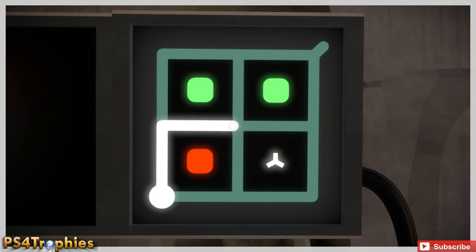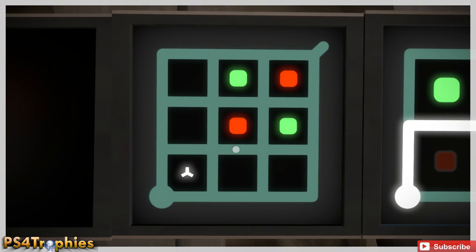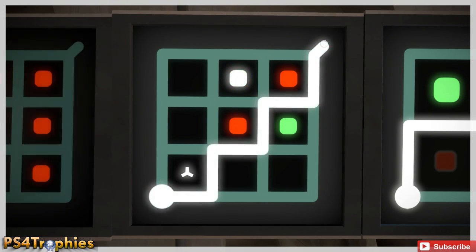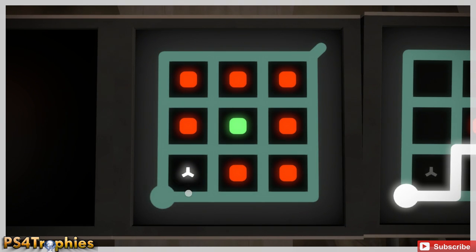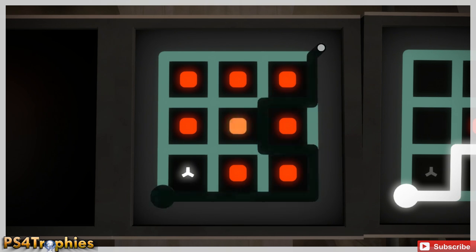There's an eliminator here, and what we need to do is separate the red from the green — but we're going to leave one incorrect piece in the section with the eliminator. You'll see here I've got one green separated, then two red and a green; the green was wrong but the eliminator corrected it for us. Feel free to pause after I complete a puzzle so you can look at it — stare at it for a minute and it'll click.